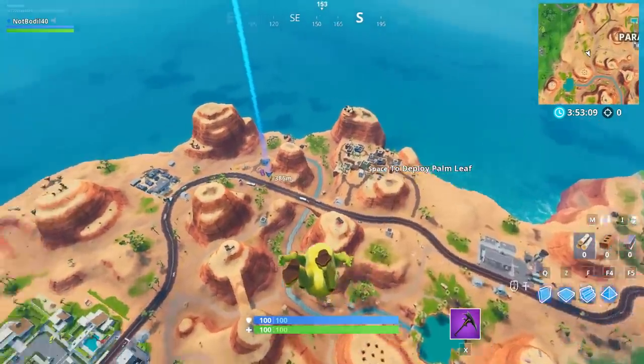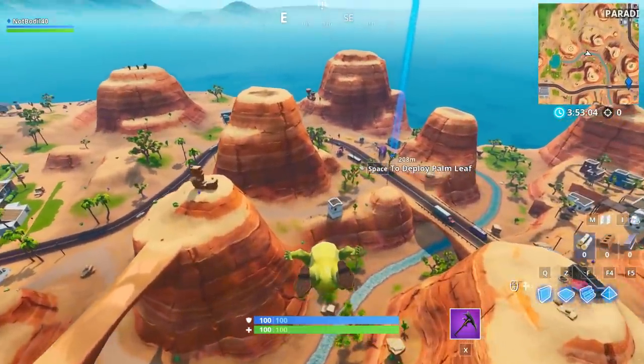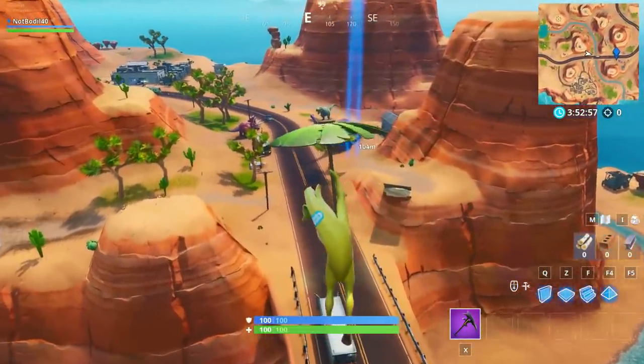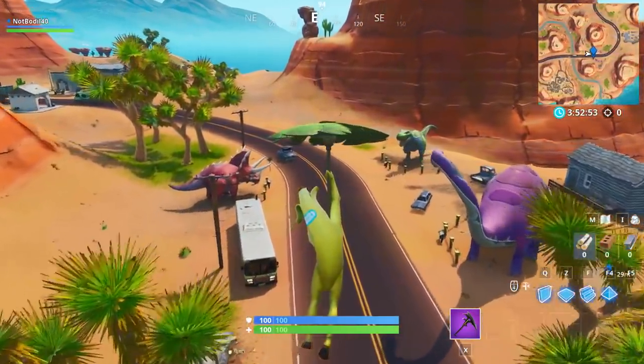Location number 2 is a little bit harder to find but it's located near Paradise Palms — I'll show it on the map. Over here we gotta dance between 3 dinosaurs, and all 3 dinosaurs are actually located on the street leading to Paradise Palms.